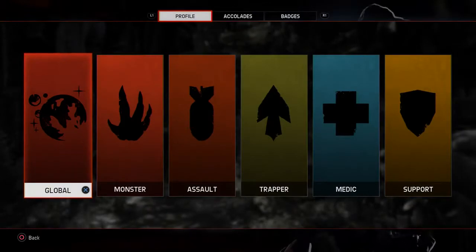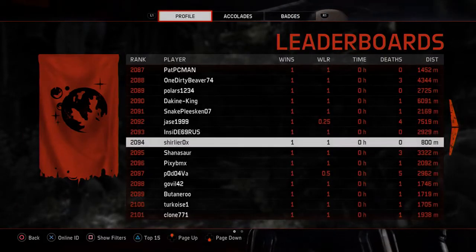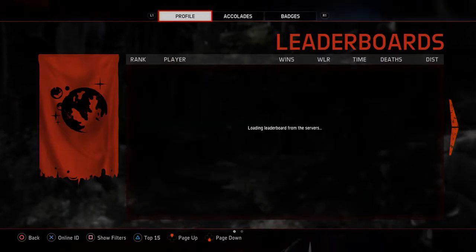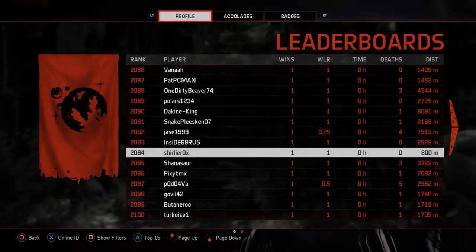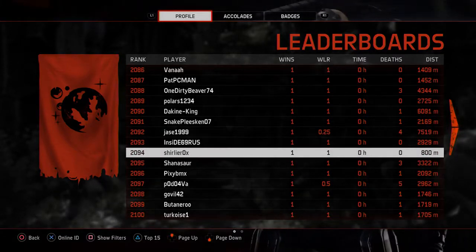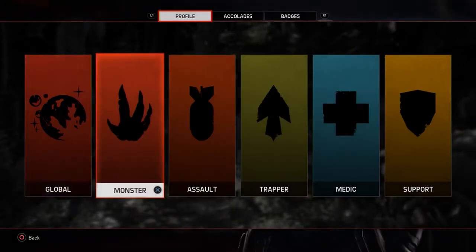At the top left you've got Profile, which I thought was quite interesting — it's a global play profile, like leaderboards. You can see all the different players and leaderboard scores. I think I saw my name — there I am, 2094th in the world. I've only run 800 meters and haven't played that many games yet.